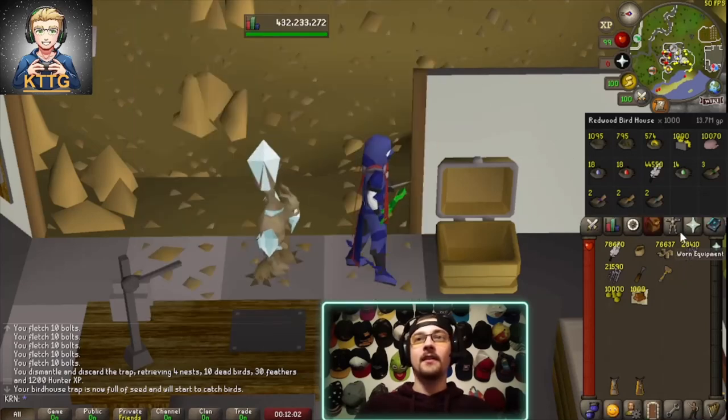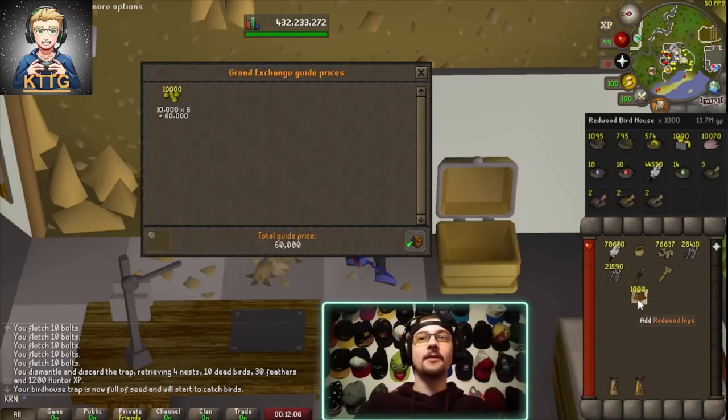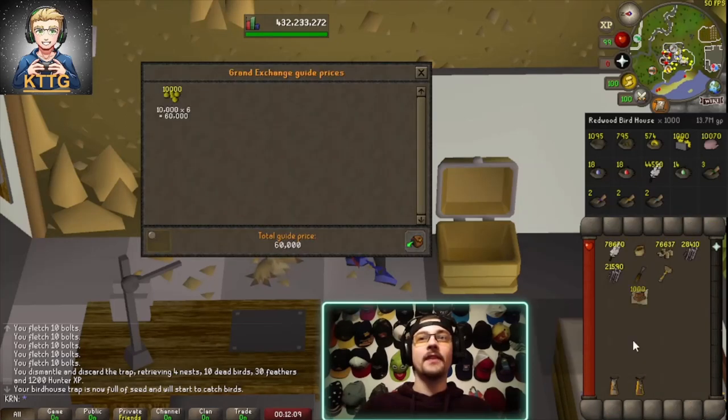first we have to subtract the supplies. We used 10,000 Hammerstone seeds and 1,000 redwood logs for a total of 434k in supplies. Now I'm going to finish opening up all of the bird nests and selling off the loot.